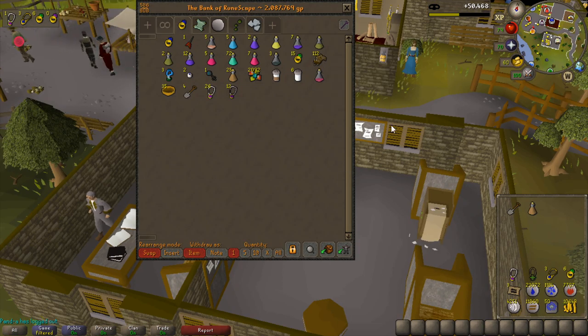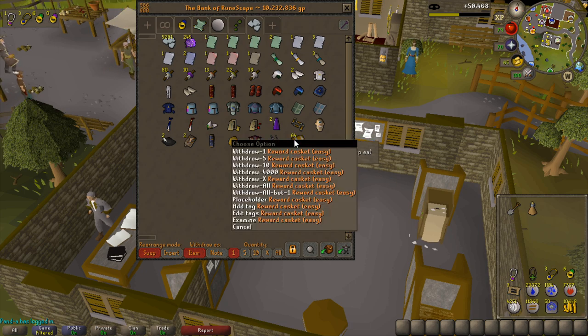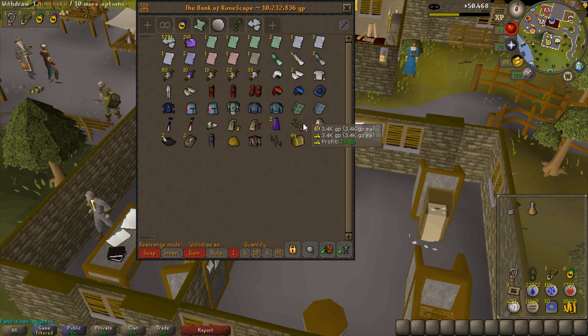I'm far from done yet but I just wanted to show a milestone: 50,000 thieving on HAM members. So let's see the loot so far. These are all the HAM items collected, worth almost 500k, but the other items in that tab are worth quite a bit as well. I have 64 easy caskets so far.